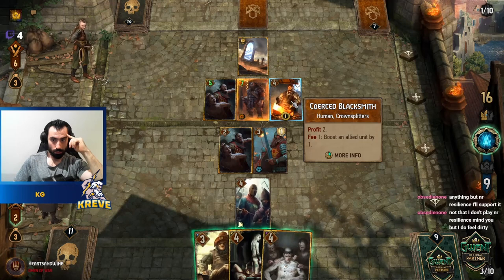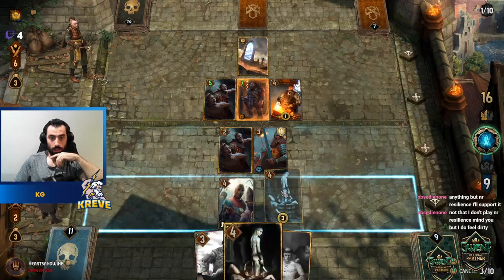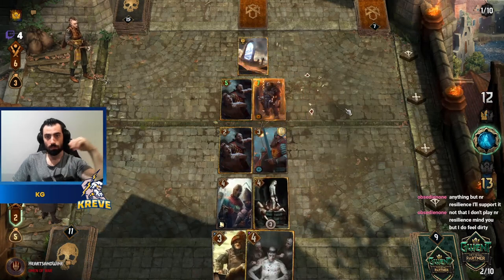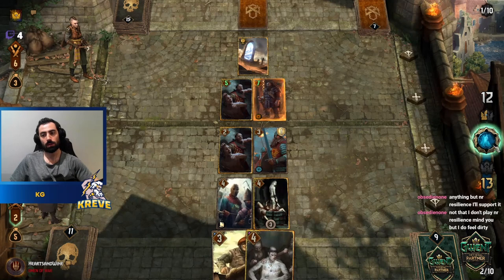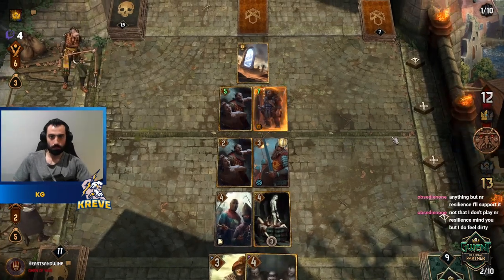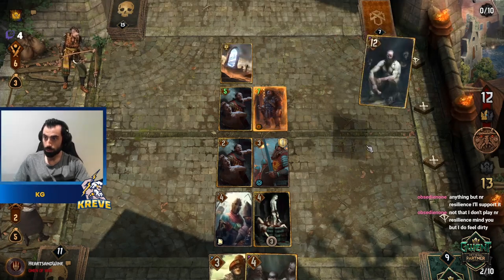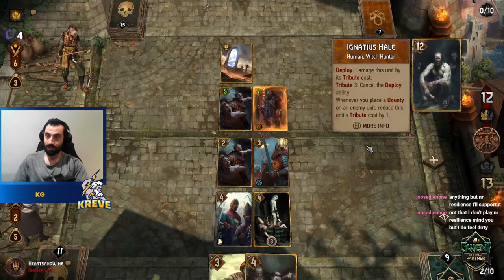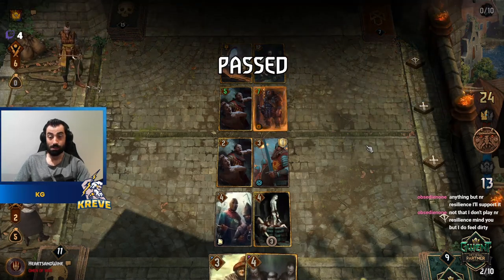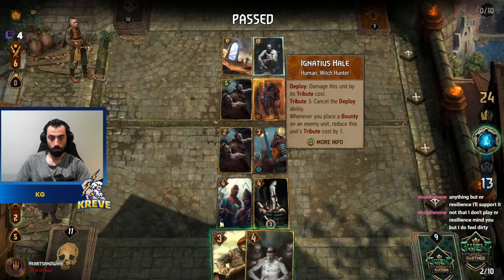We go leader — that's four points. Seven. Is that enough? It goes down by two, puts him on 22. That's it — we get card advantage. Nice. We've got good cards coming up.